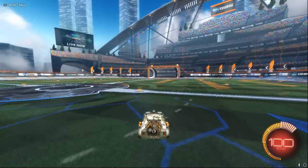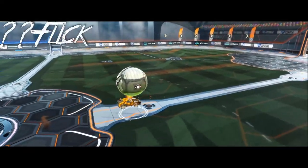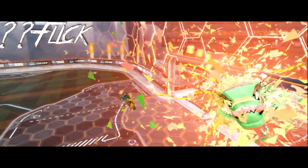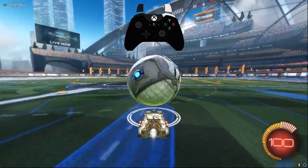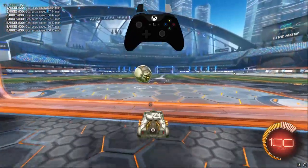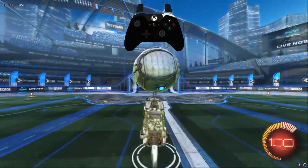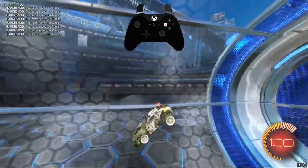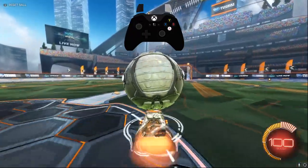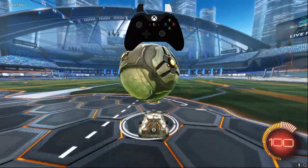The next flick I didn't include in the list of flicks either, and I'm not actually sure what it's called. In order to do this flick, you're going to want to jump, pull back on the analog stick, air roll left or right, and then backflip. For this flick, I'd recommend having the ball slightly further towards the middle of your car, so the back wheels would be just inside of the indicator circle before you jump.